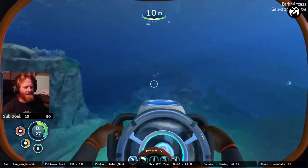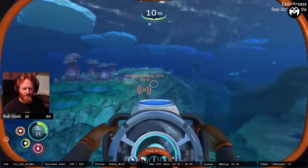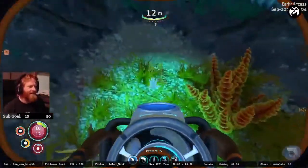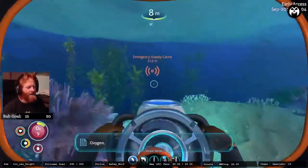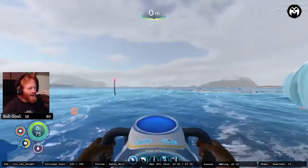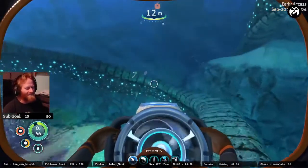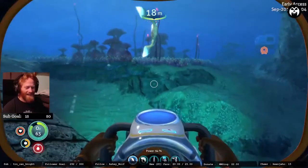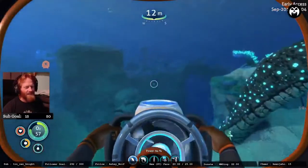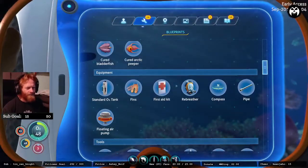I like the Cyclops more because you can have an entire base in it. I kind of wish they'd let you put more modules together without such a drastic slowdown — I think you can get about five modules but you're going super slow even with four horsepower upgrades. I kind of wish you could get six to eight cars at a decent speed. I've tried everything in the game — the snow fox, all the vehicles, the sea truck when it was damaged and tipping all over the place.